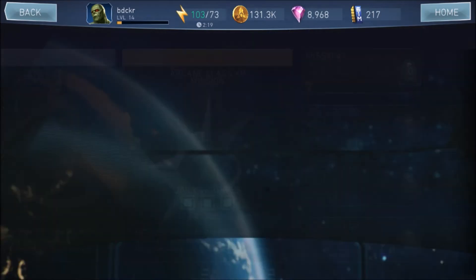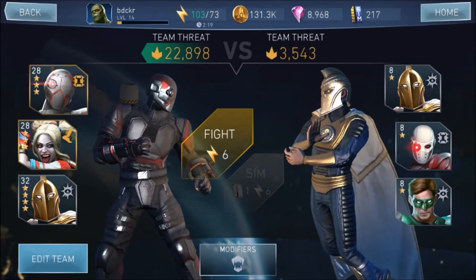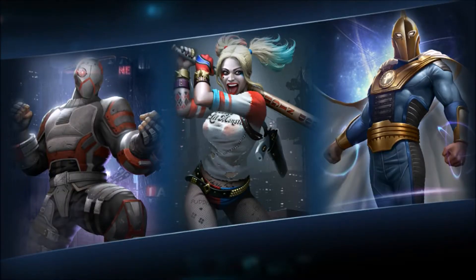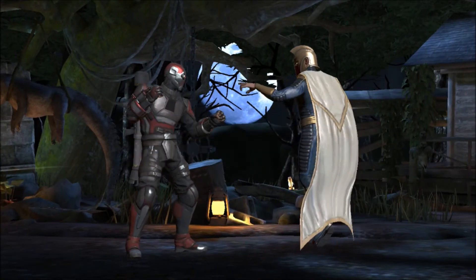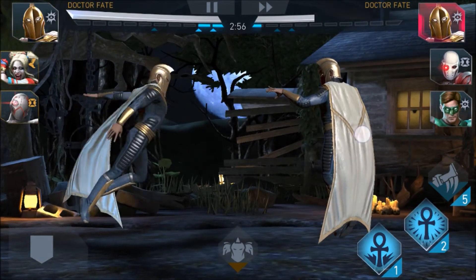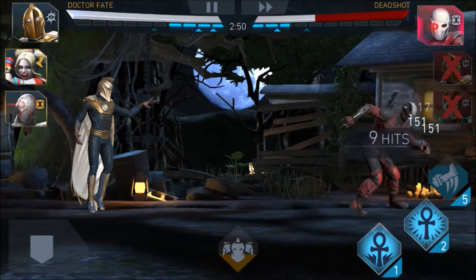Each day you can do three missions, and depending on what you've done before, you can unlock different levels — the higher the level, the more XP you get. It's similar to the augmentations in Injustice 1, but they get progressively harder and the difficulty curve is significantly steep. The modifiers give you extra XP if you use a specific class of character, and each day's event has a class that gives you a better advantage.